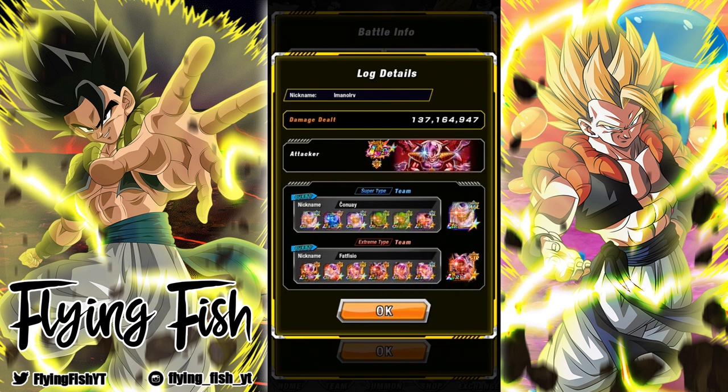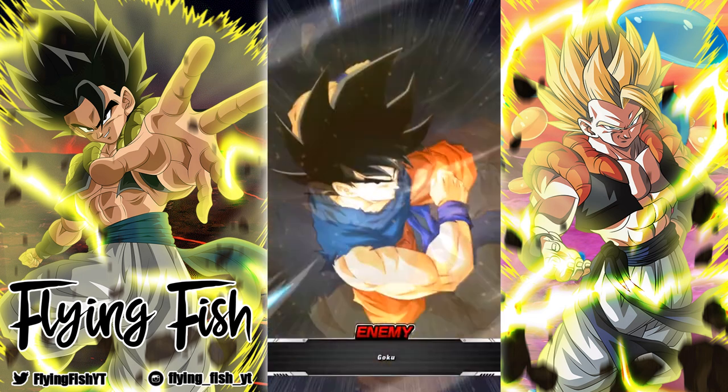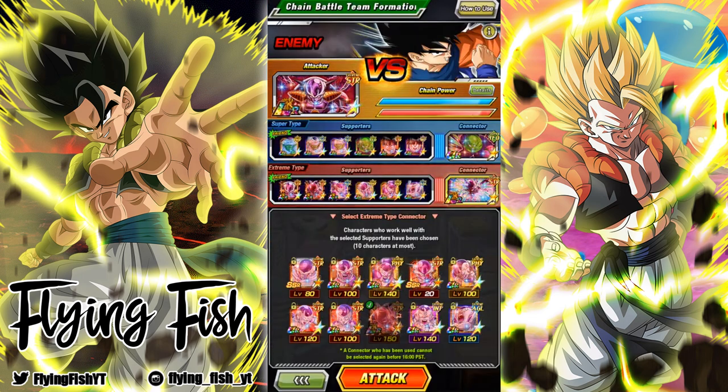If you can find a lineup like this, it's really good. As well as lineups with Piccolos. The LR World Tournament Piccolo is not one of the advantageous characters, but his stats are really high and he links with the other characters, so that makes him good here. You want to bring the EZA LR Frieza as your attacker.